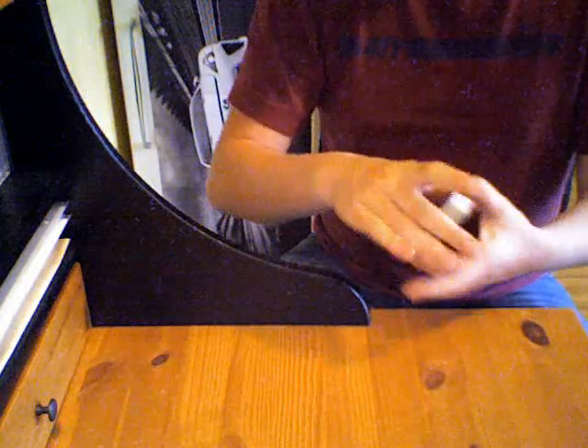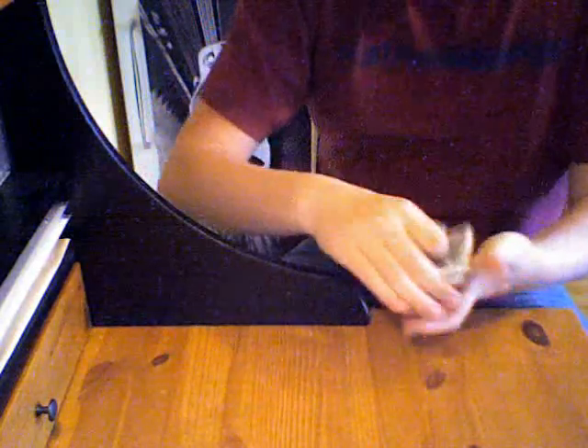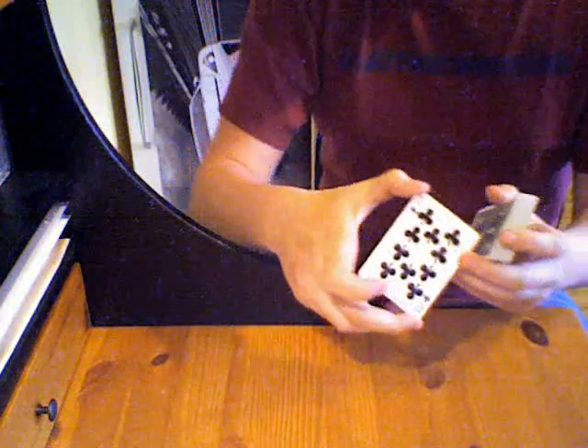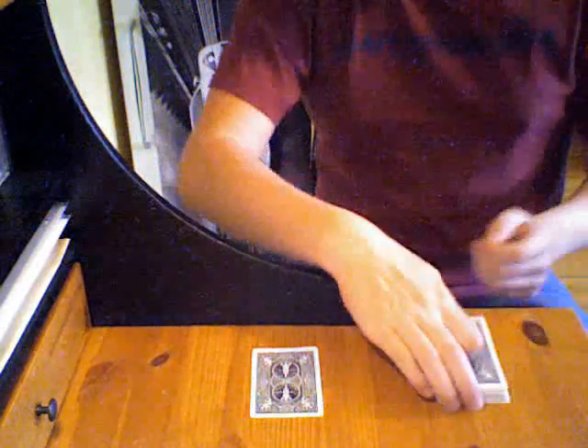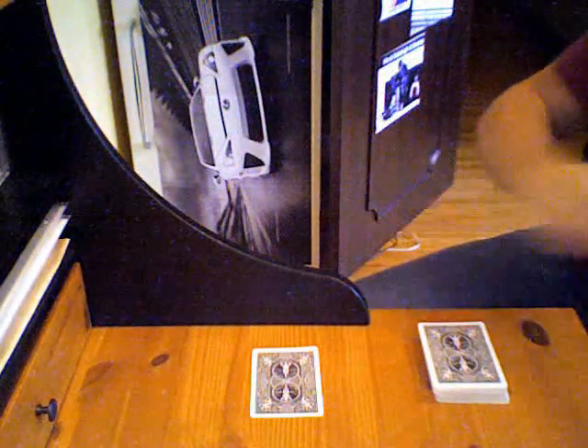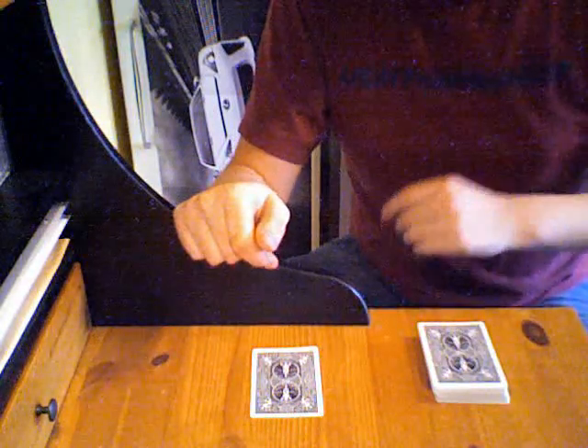We're going to shuffle, give it another cut, give it a few cuts, give it one more. Now we're going to take off your card — the ten of clubs. But that wasn't your card; your card was the jack of clubs. So we're going to take the ten of clubs and put it right there. Now I'm going to put a silk over top of it. You can still see the card right there. I'm just going to snap my fingers, and now your card has changed from the ten of clubs to the jack of clubs.